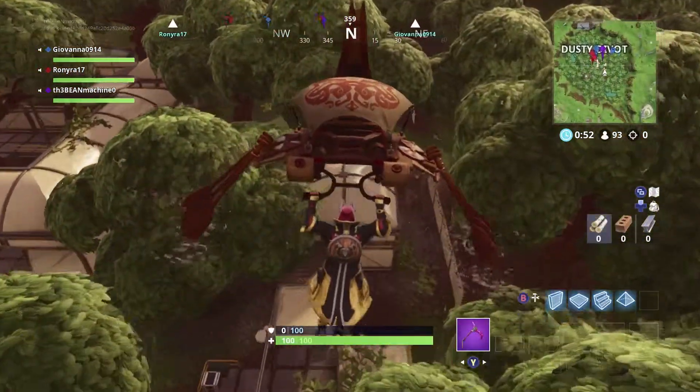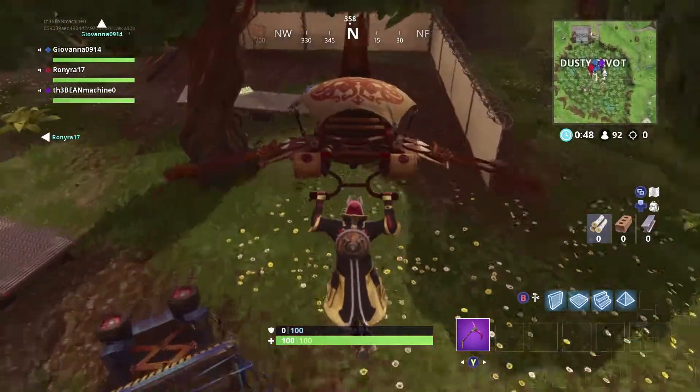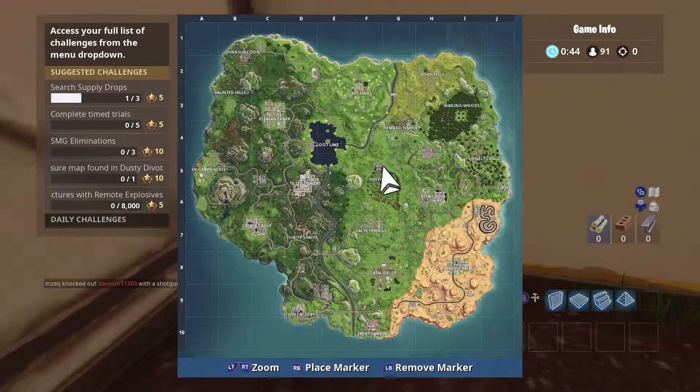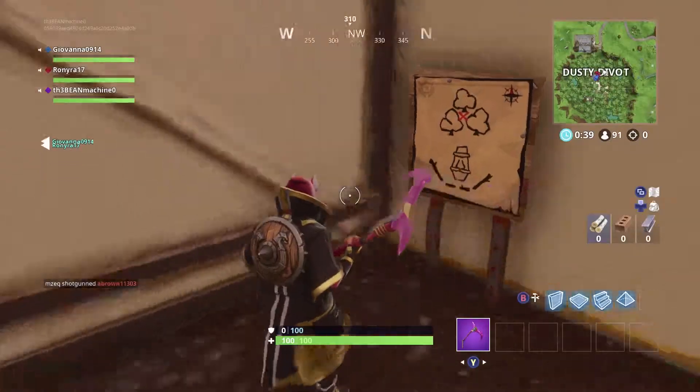If you want to find the map in Dusty Divot, all you have to do is head to the top right corner. You find it by the stairs in the corner — here it is on the map. But you don't need to go to the stairs at all; I'll take you straight to the treasure.